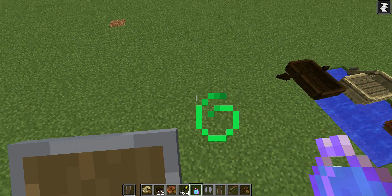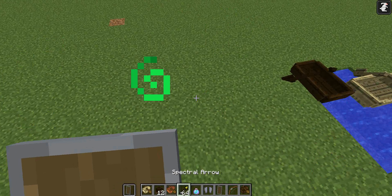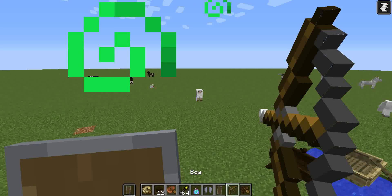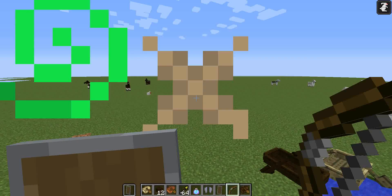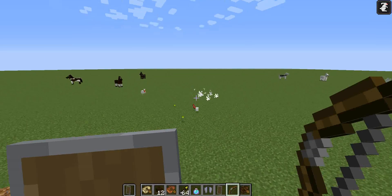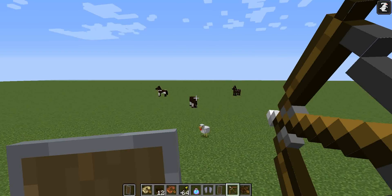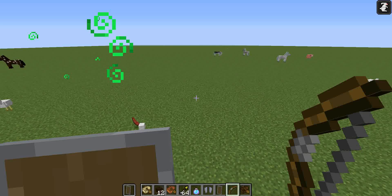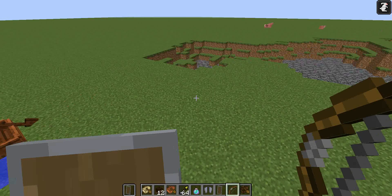Next I want to show you these things called Spectral Arrows. It's really cool. So let's just show you so you can see the outline of them. There are also a bunch of arrows that do different stuff.